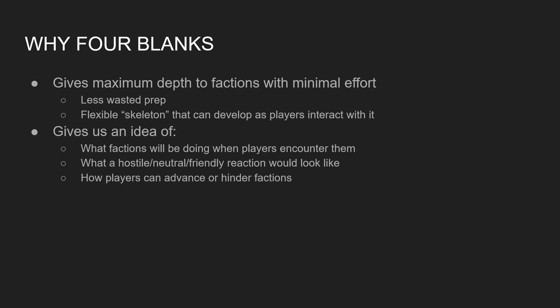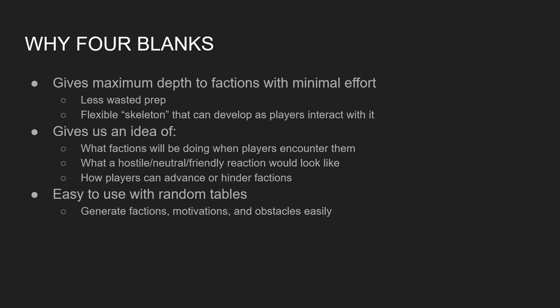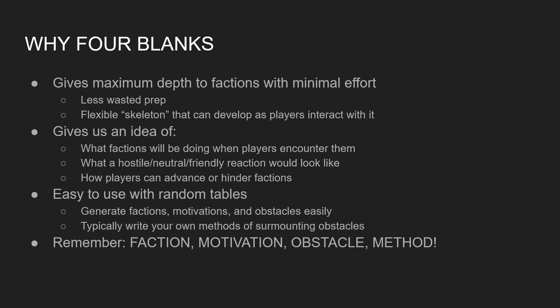It also lets the players know what they can do to interact with this faction — do they want to help this faction or fight against it, and how can they do that? The thing I love about this method is that it's really easy to set up random tables to help with this. We can generate factions, motivations, and obstacles using a very simple table. The methods of surmounting obstacles I typically recommend writing your own, since they depend on the factions and obstacles. So I'll have a table for the first three and come up with the methods on the fly. Faction, motivation, obstacle, method — those are the four blanks we're filling in.